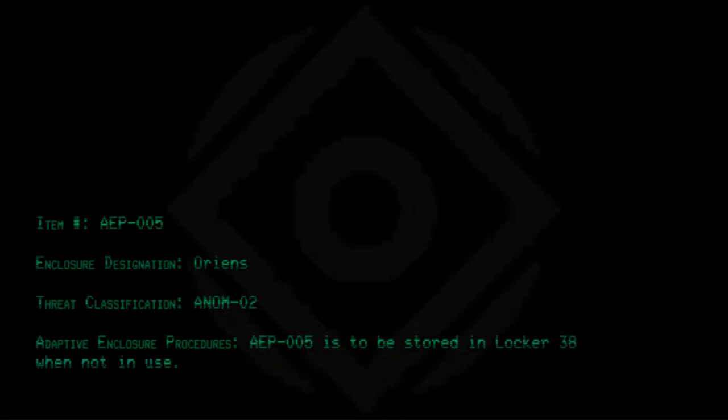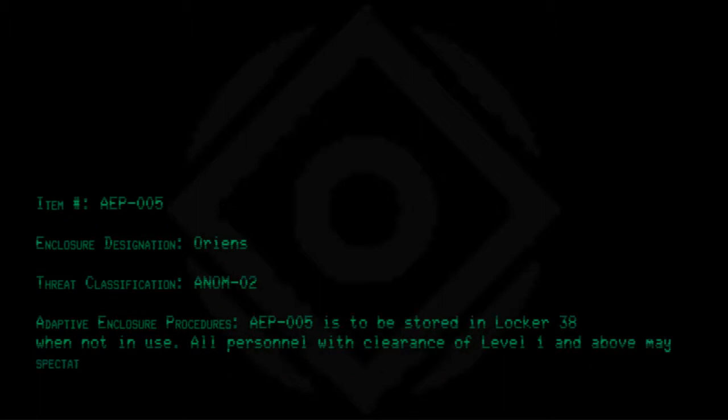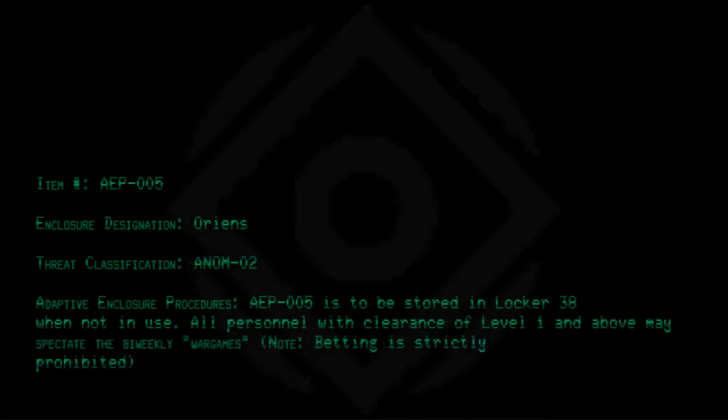Item number AEP-005. Enclosure designation: Oriens. Threat classification: Anom-02. Adaptive enclosure procedures: AEP-005 is to be stored in Locker 38 when not in use. All personnel with clearance of Level 1 and above may spectate the bi-weekly War Games. Note: Betting is strictly prohibited. Use of AEP-005 is only authorized in blast-hardened locations. See Incident 038-3.